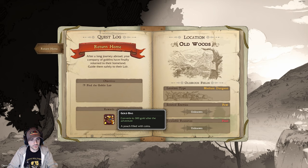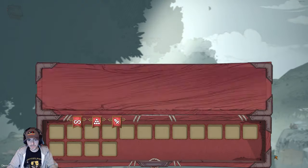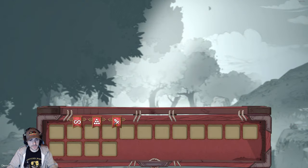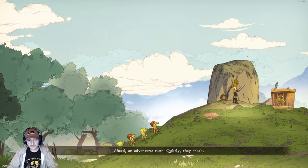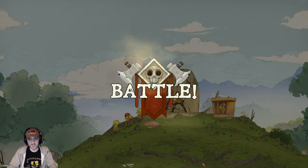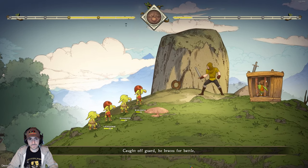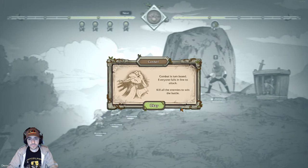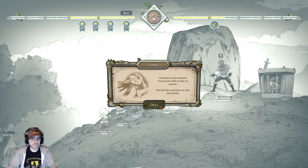Let's check the quest log: return home, rewards. Location type: medium dungeon, few enemies, poor resources. We have inventory here. This is the battle I tried — it's pretty cool. It's turn-based: everyone falls in line to attack, kill all enemies to win the battle.